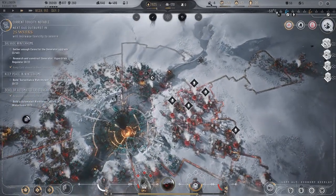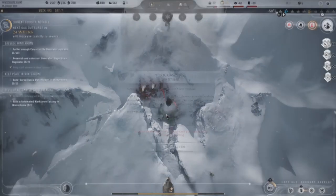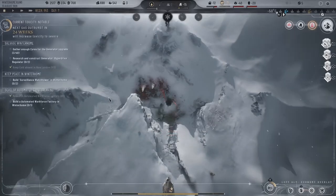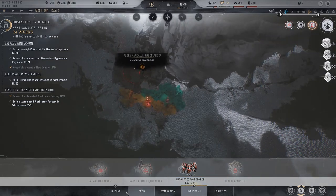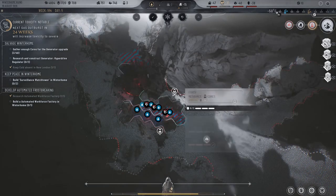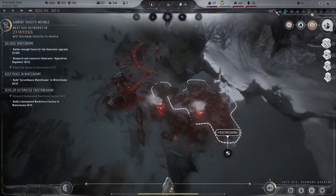We can switch that back up to goods to get goods back up. Is that a thing in Winter Home? People saying we need to endure disease from toxins anymore, right? Yes — well, here we will construct a building. Oh, that's industrial, so we need extraction, housing. So we actually need to expand this.